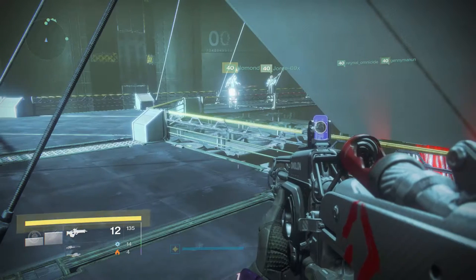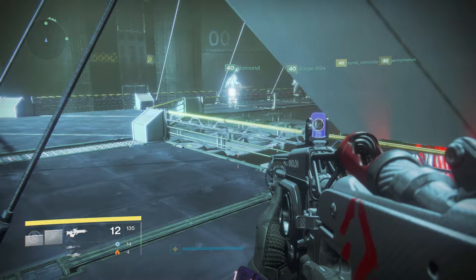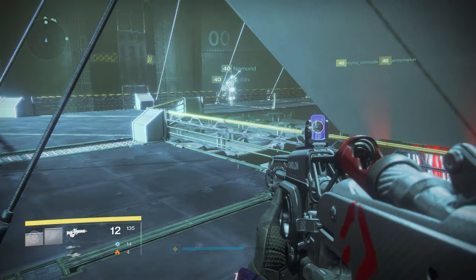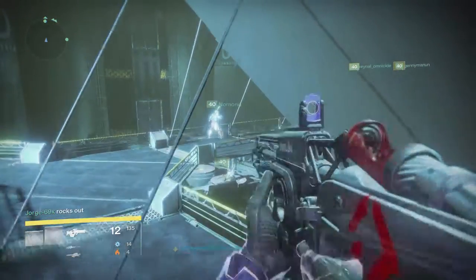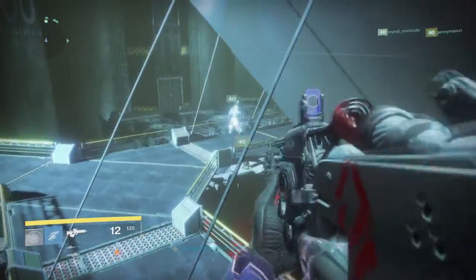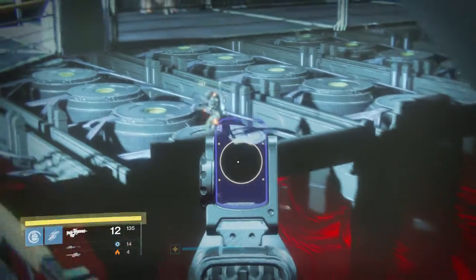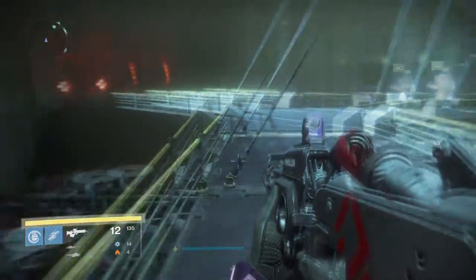What you want to do is in the server room there are two computer screens — send one guardian to each screen. Then send the other four guardians to the pyramid. Down below in the description there's a map. You're going to look at this map and place one guardian on each spot in the tubes that's on the ground. When every guardian is on top of their tube as shown in the map down below...